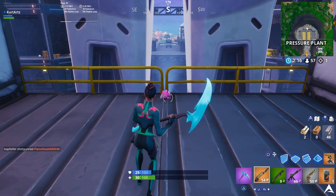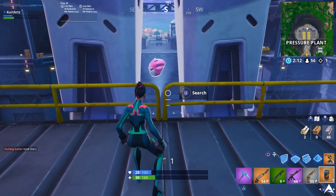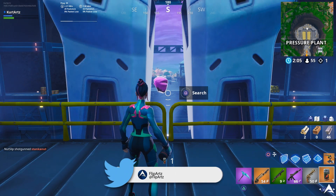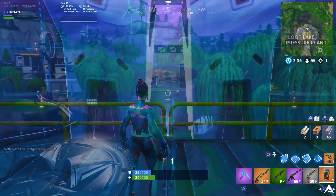Starting off with our first location, we're going to be going over to the Pressure Plant. You're going to be able to find this just behind the actual big robot that's being built at the moment, on this particular platform right over here. This is going to give you guys the Cuddle helmet and the Cuddle style for the Singularity Skin.